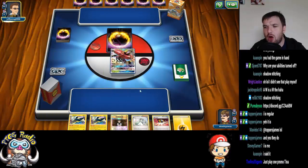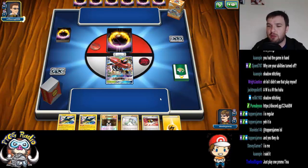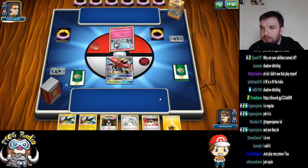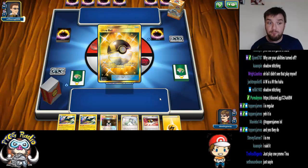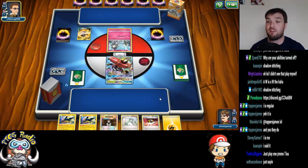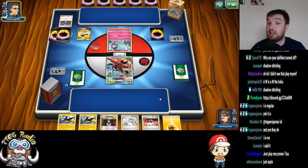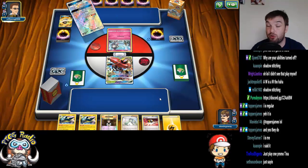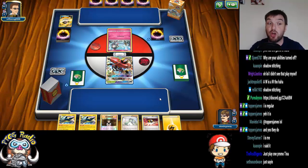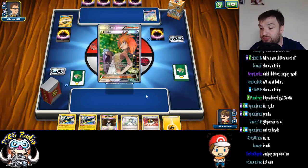I don't love this opening hand, because the Electric Energy doesn't actually do very much for me at the moment. I've been saying for a while now that I don't think this is a terrible matchup. The problem is, this matchup comes down to starts. If I get a good start, I'm very confident, because we're basically two-hit KOing, but I can get a one-hit KO at some point during the game when I play a Professor Kukui. The problem is, if my opponent has a really good start, the same thing goes the other way round.